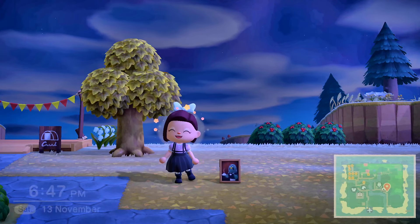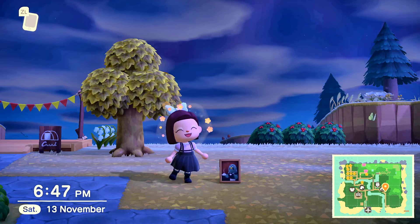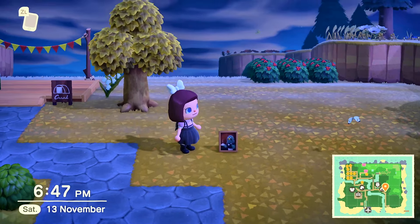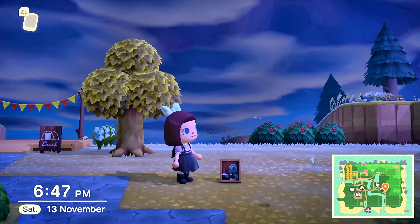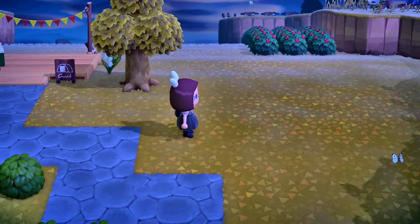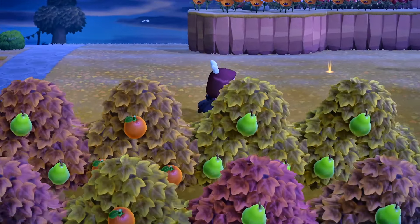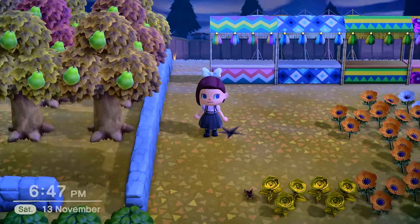Before we go find Brewster, I just wanted to show you the picture of him. Brewster looks like he's holding a cup of tea or coffee — I'm not 100% sure. Now that we've seen a picture of Brewster, let's go find him.